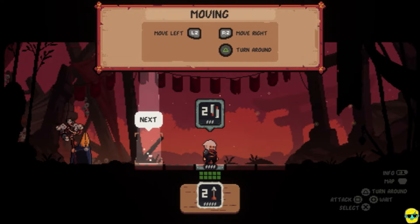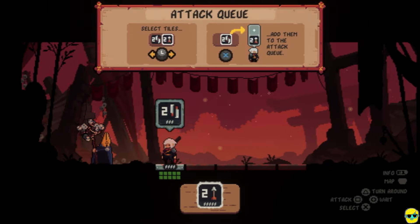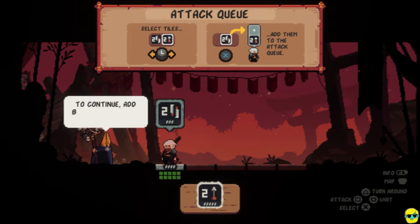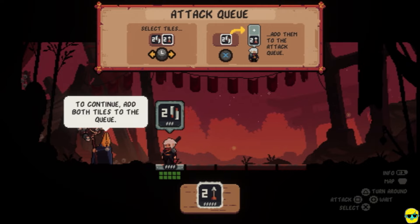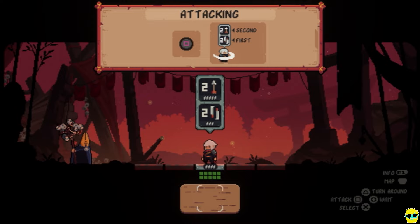You can see I'm standing in the middle of enemies, and I can change the way I'm facing. And then I can kind of move by hopping here. Looks like those might take turns to move around. Attack queue — select tiles with the left stick. And to continue, add both tiles to the queue by pushing X. Now they want me to move over here. If I push square, I attack in the direction I'm facing.